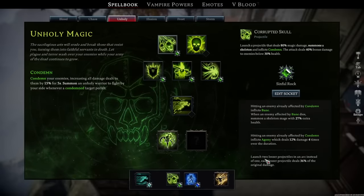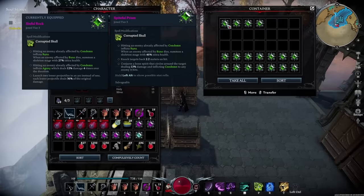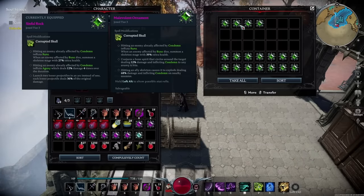For Corrupted Skull, the big jewel perk you want is launching two lesser projectiles in an arc instead of one — each deals 36% of the original damage. You're not after this for damage; you're after it for skeleton spam, as it lets you spawn two skeletons at one time. Other fun abilities include: hitting an enemy already affected by condemn inflicts agony dealing 12% damage four times over the duration, and hitting a condemned enemy also inflicts bane — when an enemy affected by bane dies you summon a skeletal mage with 27% extra health. One ability I highly recommend avoiding is hitting an allied skeleton causing them to explode, since you rely on skeletons to disrupt battle and you want them on the battlefield as long as possible.